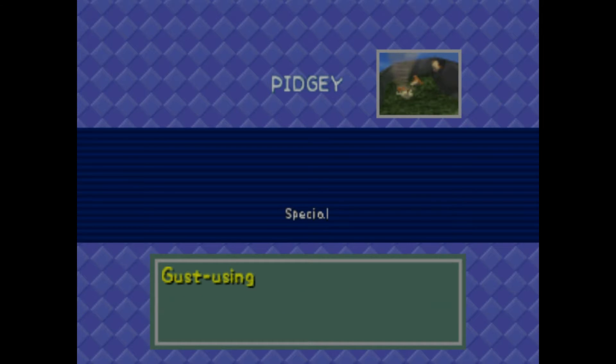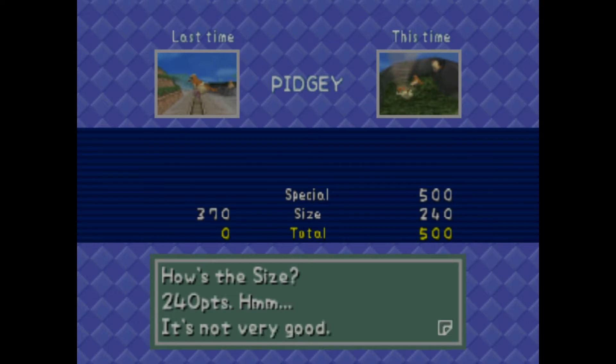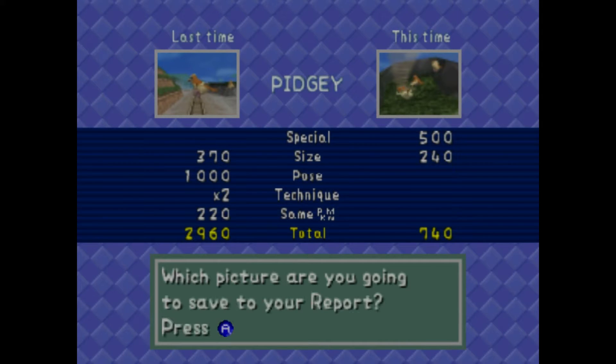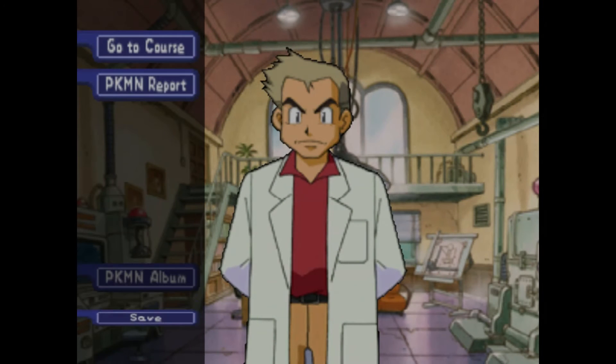Isn't this a Pidgey using Gust? Gusty Pidgey has a value of 500 points. The size is 240 — would have been better if it were a larger shot. Your last shot was better — it wasn't in the middle. We have to figure out how to get a better Gust picture. Almost 3,000 points for the earlier one. We got seven different kinds, so now we go back to the lab.